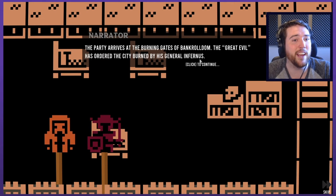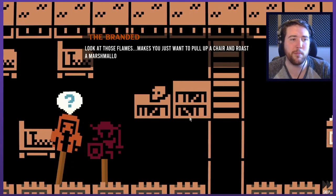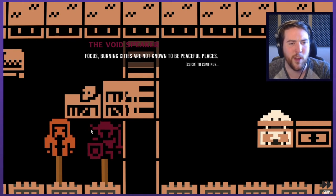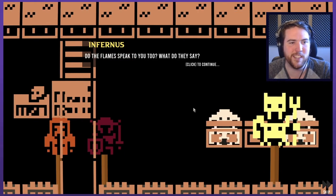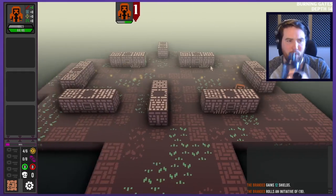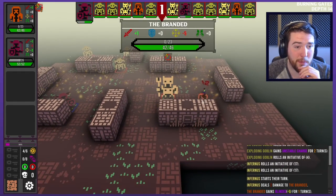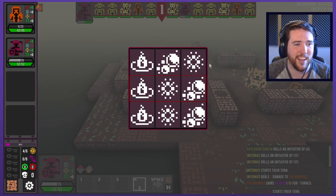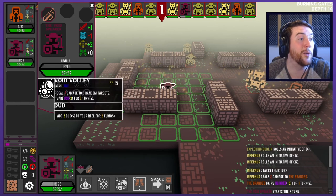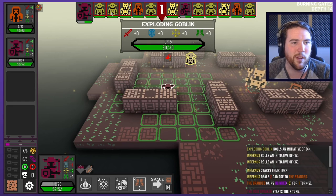The party arrives at the burning gates of Bankroldom. The Great Evil has ordered the city burned by his general Infernus. 'Look at all those flames — makes you just want to pull up a chair and roast a marshmallow.' That's really funny that he would be excited by the flames. 'Focus — burning cities are not known to be peaceful places.' 'Do the flames speak to you too? What do they say?' 'Where did you come from? Quick, get ready.' I'm guessing there will also be random enemies. A bunch of goblins — exploding goblins? Are they gonna blow up if I let them near me? Because I don't want to mess around with that. Jackpot — deal 36 damage to two random targets — oh it's been upgraded. Nice. Deal three damage and apply four burning for one turn to five random targets — five random targets, wow, no wonder that messed things up.